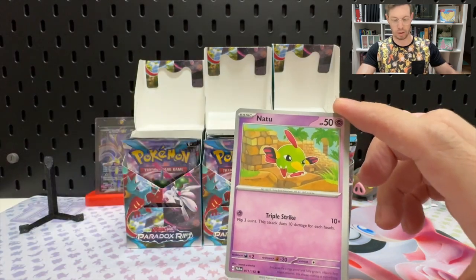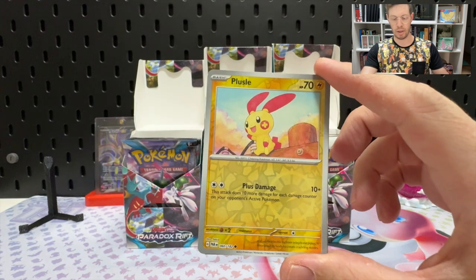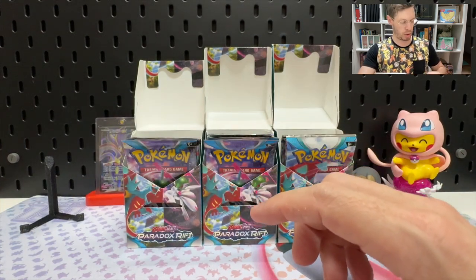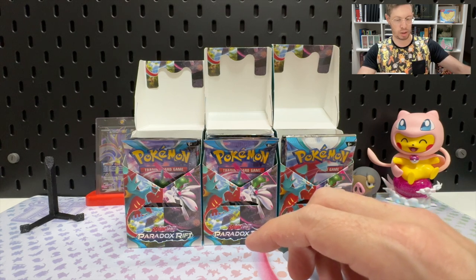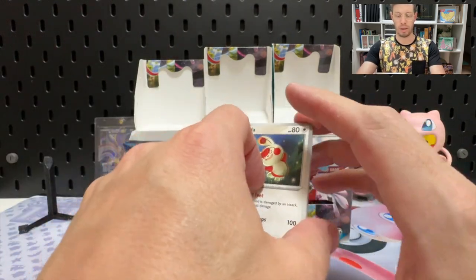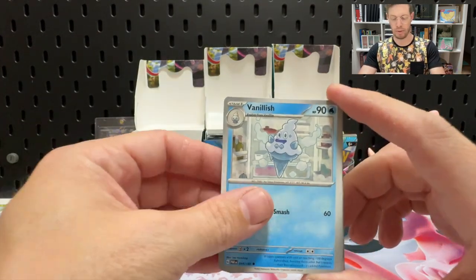We've got 12 chances this time around. Pack one pulls: Zubat, Natu, Mean Foo, Purloin, Wugtrio, Techno Radar, Steeny, Reverse Plucel, Reverse Knackley, and a Zekrom Hollow — that's something we haven't pulled yet. I'm trying to separate the cards into four piles: non-holos we haven't pulled, reverse holos, holos, and a fourth for alternate artworks. Pretty sure there are two artworks of the Knackley.